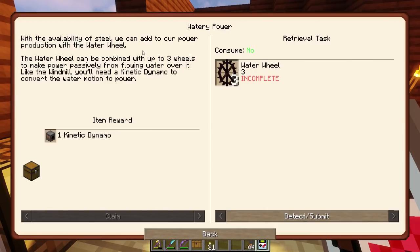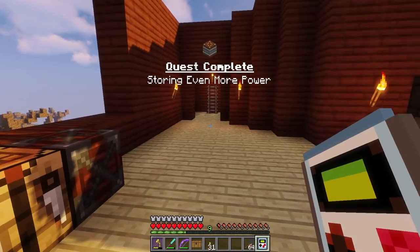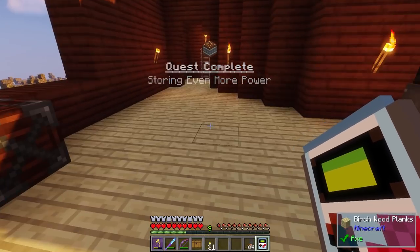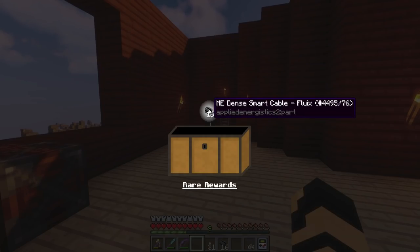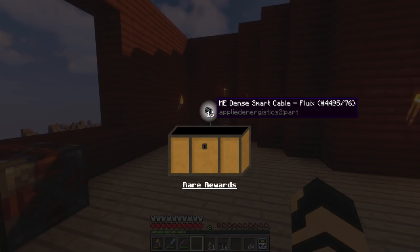With the availability of steel we can add to our power production with the water wheel. The water wheel can be combined with up to three wheels to make power passively from flowing water over it. Like the windmill, you'll need a kinetic dynamo to convert the water motion to power. If you're using a mod pack that has upwards flowing liquids or gases, you might be able to use those to get full rotation on your water wheel - I saw that on Reddit somewhere.